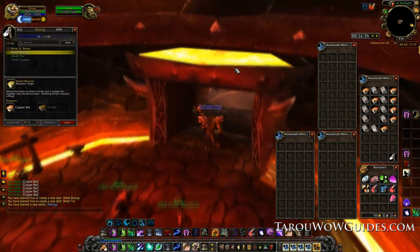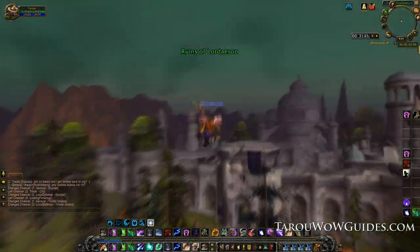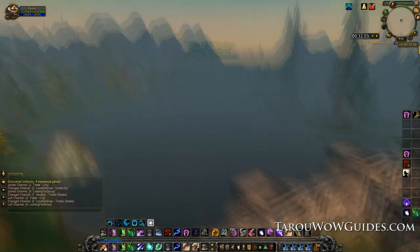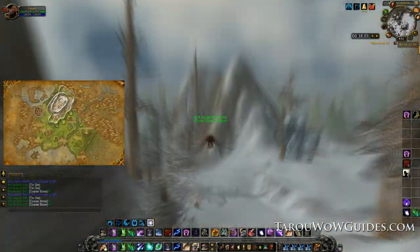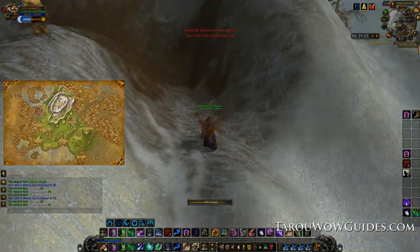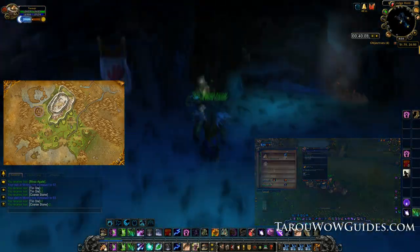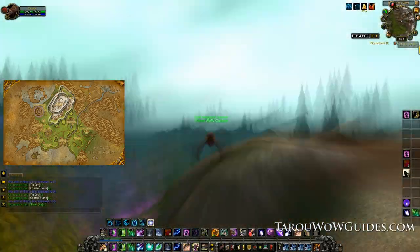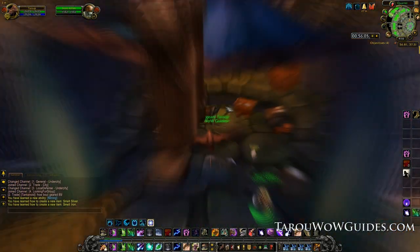For this next section we'll head over to Hillsbrad, so hop on the Tirisfal Glades zeppelin if you're Horde or fly there if you're Alliance. In Hillsbrad just follow the route laid out on the map. After you mine up around 50 to 60 tin ore you can smelt it and make some bronze bars for skill ups, though it's quicker to continue farming. Continue until you reach at least skill level 125, which should only take two laps or so. Then head to the closest mining trainer and learn everything available including expert miner, which will let you reach 225 mining. After that smelt all the silver ore you have.